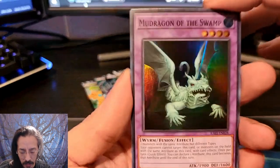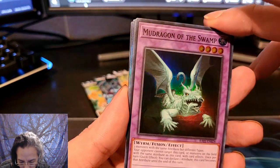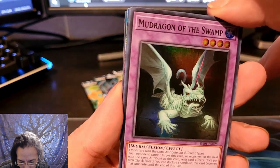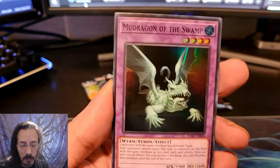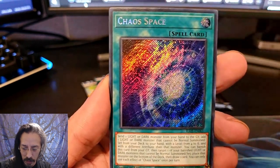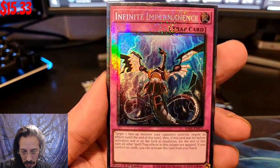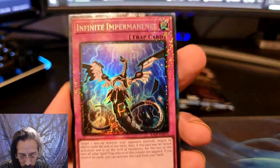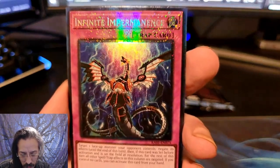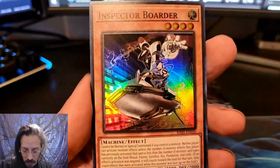Got another Collector's back there. I cheat — I look at the side and I can see the shine. We got Mud Dragon of the Swamp, Chaos Space, Pot of Desires. And a Collector's Rare Infinite Impermanence — another really solid one. Inspector Border.